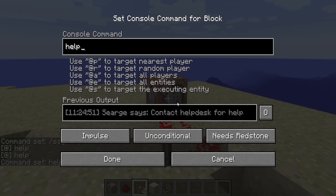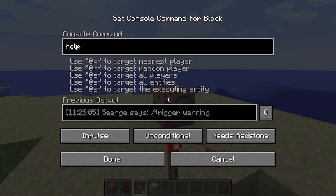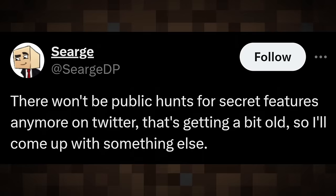Sarge also helped massively with the implementation of the command block and added a lot of goofy things along with it. Running /help with a command block in versions before 1.13 gives you a funny list of possible text responses from Sarge — 'Sarge says.' That functionality was removed in 1.13, and sadly Sarge announced that his secret feature fun was over, saying it was quote 'a bit old.'